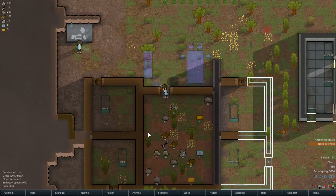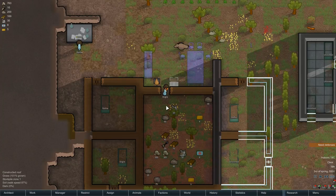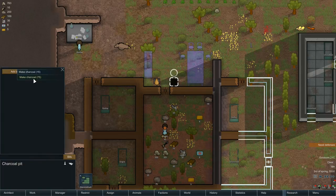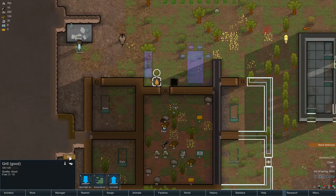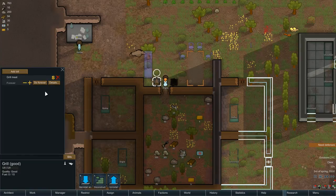You should have stuff to do anyway — you've got research to do. Get researching! Let's make charcoal — 75, we'll make a bunch of that, set it to 'until we have 10' and see how many it makes. We want to stick this grill on grilled meat forever, and do vegetables forever.